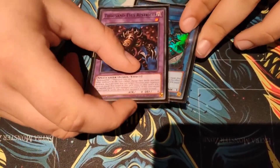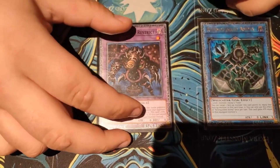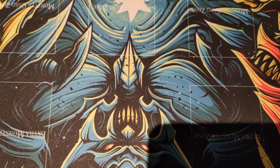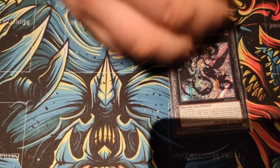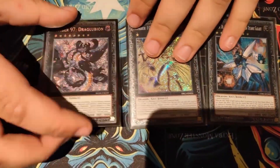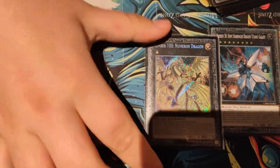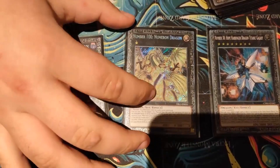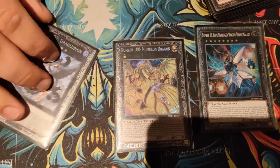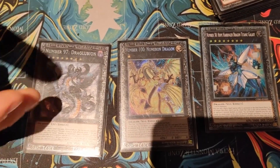If you don't want to run this card, take out Thousand Eyes and maybe the Mudragon, and put in Pain Gainer and Zeus if you just want to go for the Zeus play. For XYZ's, we have what I call the Team Seven. You summon this guy, he can get out either one of them with the opposite one as material. This normally goes to 9k and just attacks for game. This one is a spell negate, and if they pop it, you can make this guy a permanent non-targetable 6k, which causes problems in some decks.